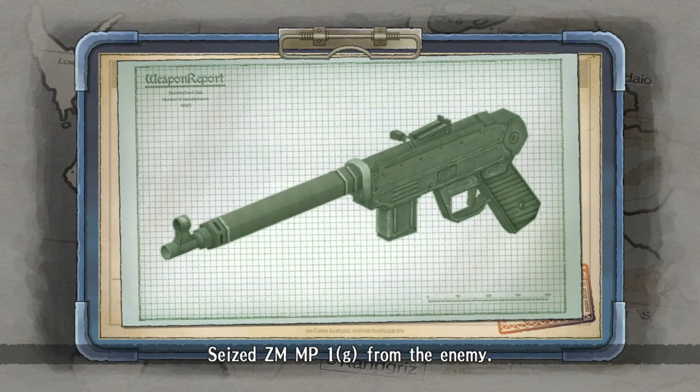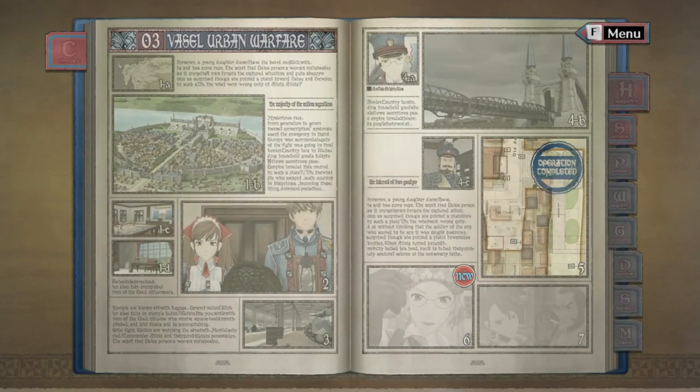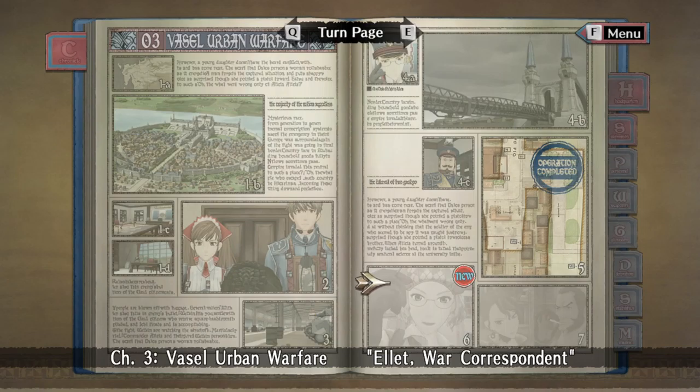We got the ZM MP1. I didn't even check out the rifle we got from the Brawl mission. But there we go — we got an A rank, which is all I was hoping for. Ace and A rank — that is what I wanted. Double A! Anyway, I will see you guys in the next episode. Until then, see ya, and thanks for watching.